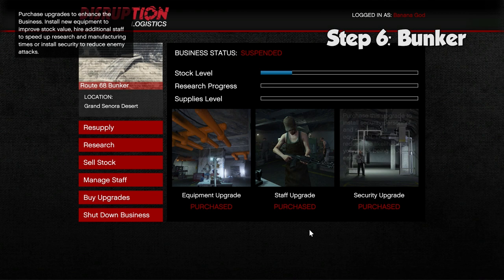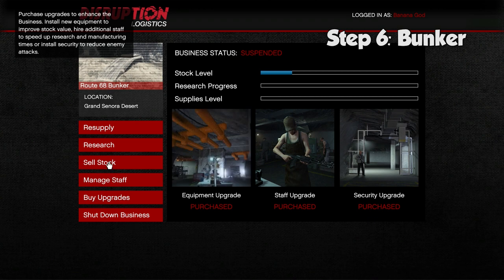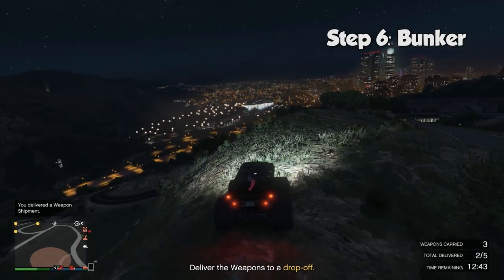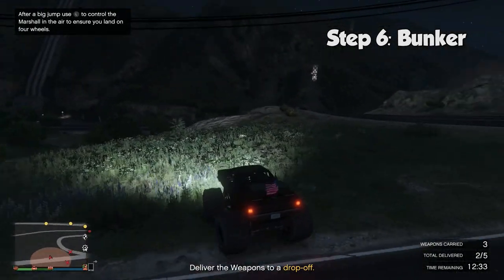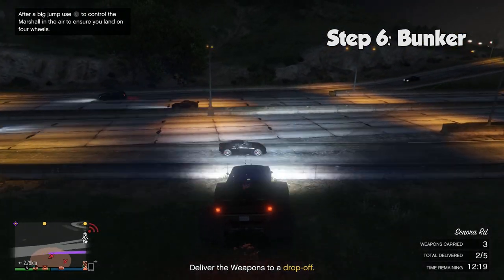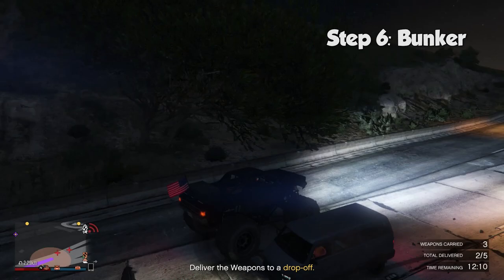These two upgrades will cost well over a million dollars combined, but they essentially double the output of your bunker, so keep grinding heists or VIP missions until you can fully upgrade it. With all the bunker upgrades, one full supply bar will translate into about $140,000 of stock. Head to your laptop and sell the product to Los Santos — that way you'll earn 50% more money. Note that if your stock bar goes over one quarter full it will spawn two sell vehicles instead of one, and if you let it fill all the way it will spawn four. So be careful how high you let the bar rise before you sell, unless you have friends to help. When you sell your product, other players are going to try and blow you up, so be very careful or just start a solo public session.